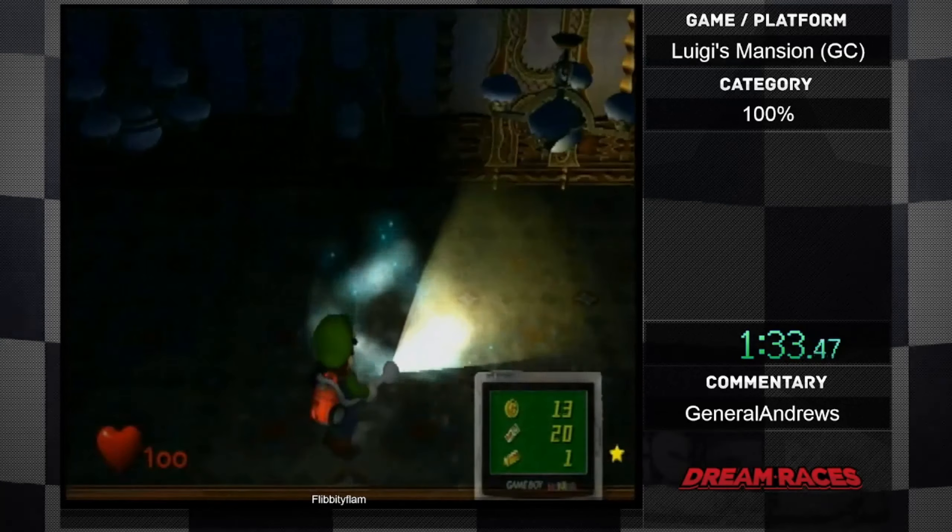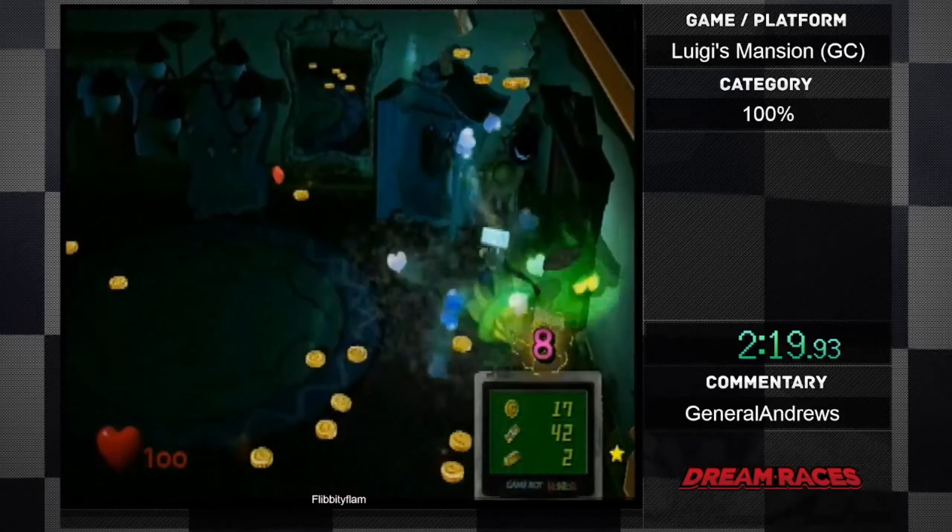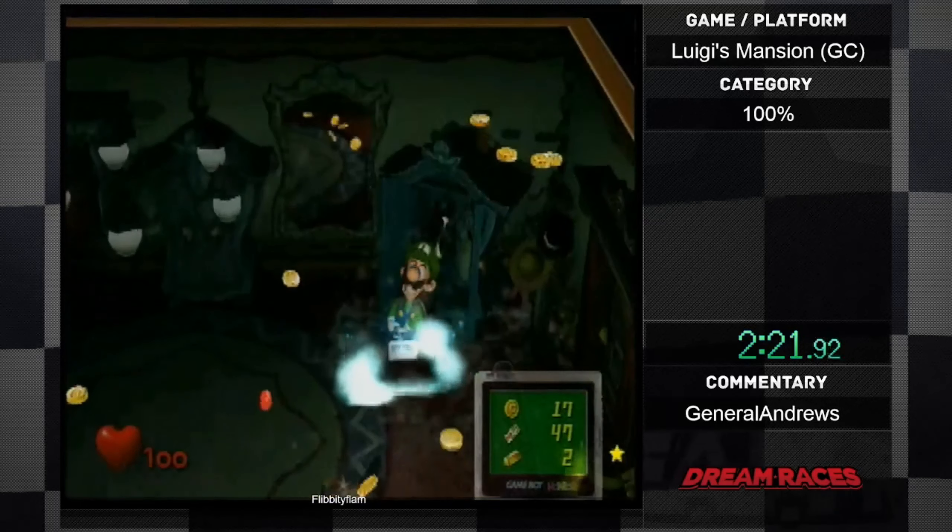How much does your health matter in this? In this one, not so much. A funny thing — when you're running on Hidden Mansion, which is like New Game Plus, on the Japanese version your health gets hit the same by ghosts. Whereas on the English version, you actually take double damage when you're on Hidden Mansion. Wow, that's a huge difference. Yeah, it is. So it's not as dangerous as you would think.